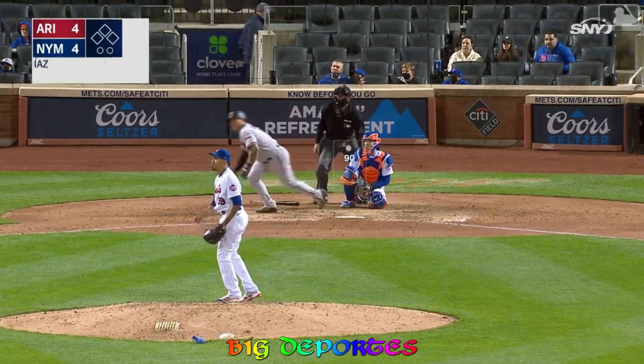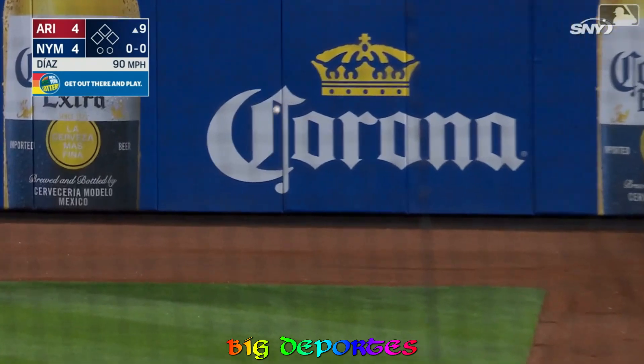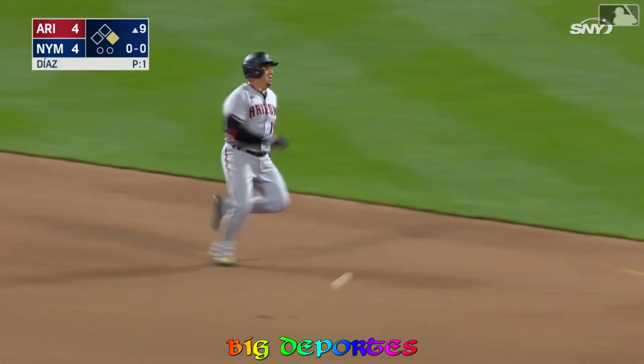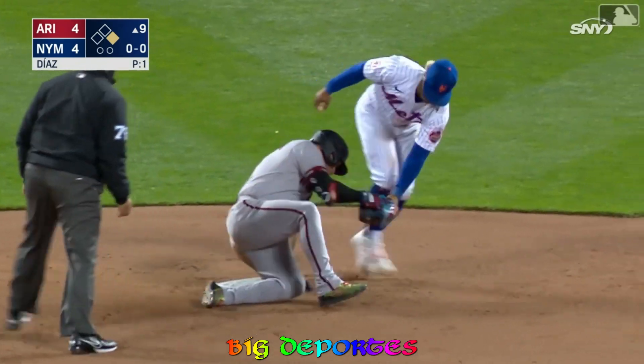Cabrera leads off and blasts one down the right field line. That's going to be an extra bounce up, buried into the corner. Played nicely by Conforto. The throw to second base, and Cabrera is out!